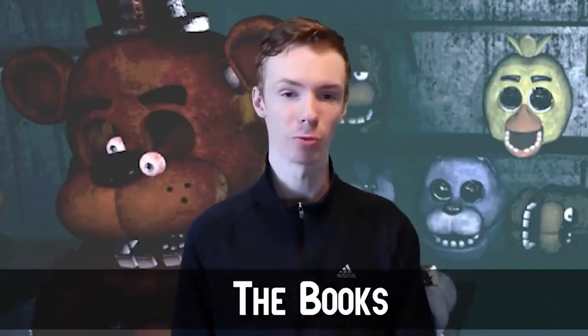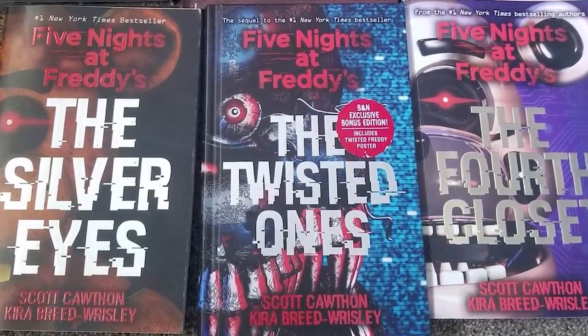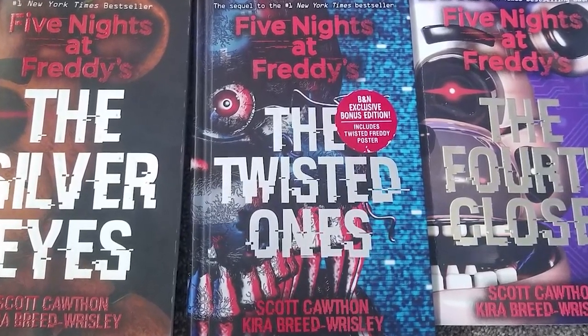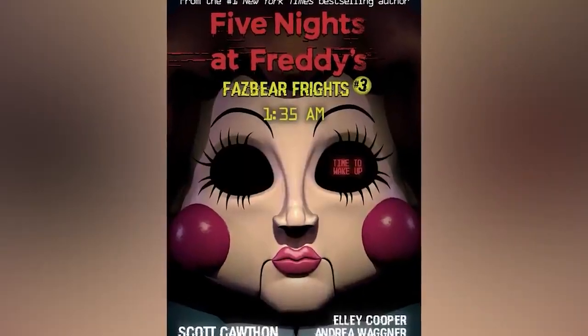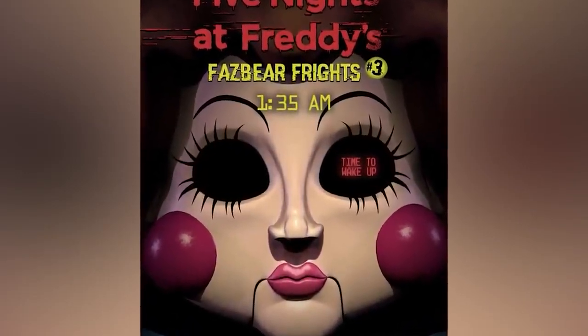The main series of FNAF books — the Silver Eyes, the Twisted Ones, and the Fourth Closet — don't have much connection to the actual games; they tell a different story on another earth. However, the Fazbear Frights series is where the books really come in clutch. By Scott's own words, the Fazbear Frights books are meant to help us solve various aspects of the games. Without them, we wouldn't know how William always came back, or that he just never died until actually possessing the hard drive. These books are also genuinely scary.